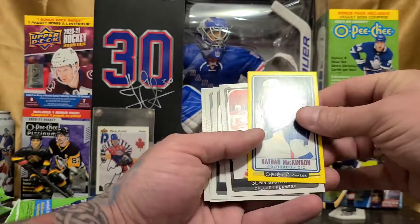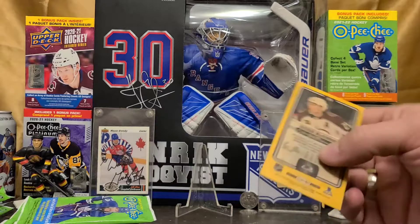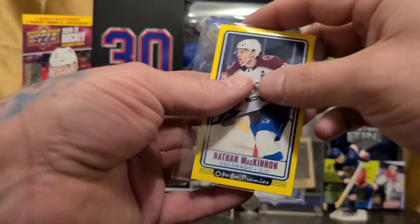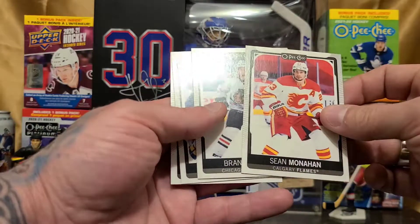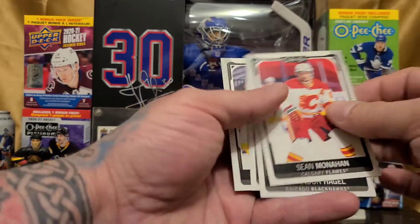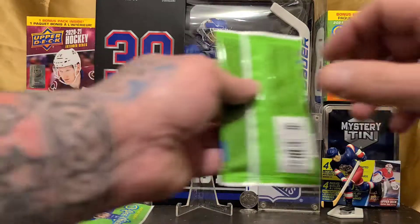We've got our Nathan McKinnon tall boy — again, a yellow one, so not a base. I've watched a couple of videos of these cards getting opened online. At first I wasn't too impressed, but I have to say, so far I'm not complaining with what I've opened. A few decent hits.